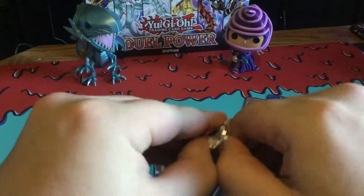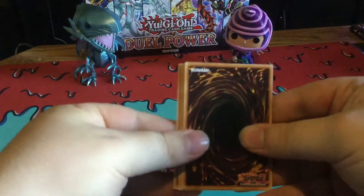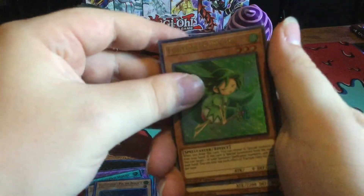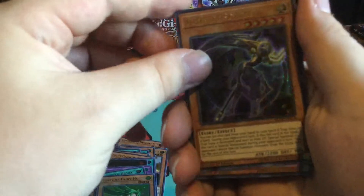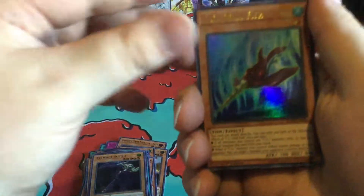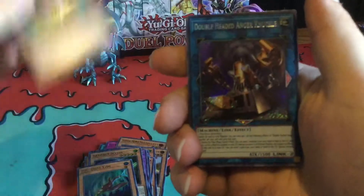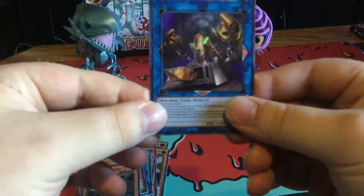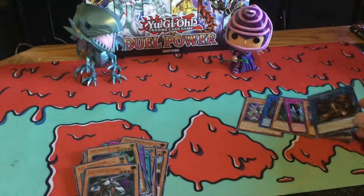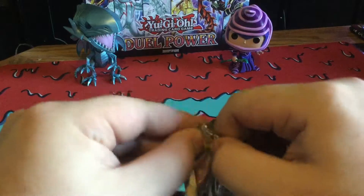On to our sixth one. We got Fortune Fairy — sorry, I'm actually pronouncing that wrong. Artifact Scythe, TG Drill Fish, Subterra Guru, and Double Headed Anger Knuckle. I almost thought that was Boral Sword for a sec because it was a Link — whenever it's a Link I get a little shocked, or nervous.